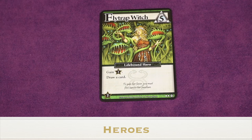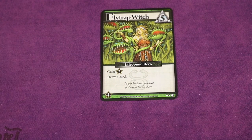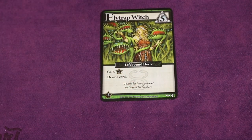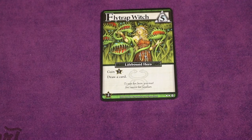Let's talk about heroes. There are different factions — in this case it's a lifebound hero. When you buy these they go into your discard pile, and when you play them later you do what's on the card. This one says gain two honor, so you'd put two honor in front of you from the board, and you'd get to draw a card immediately. That's how heroes work.